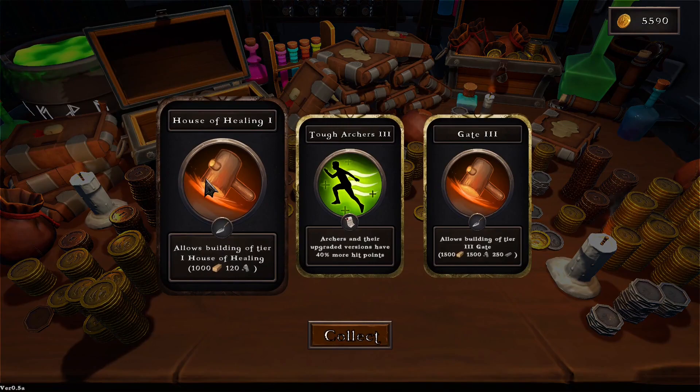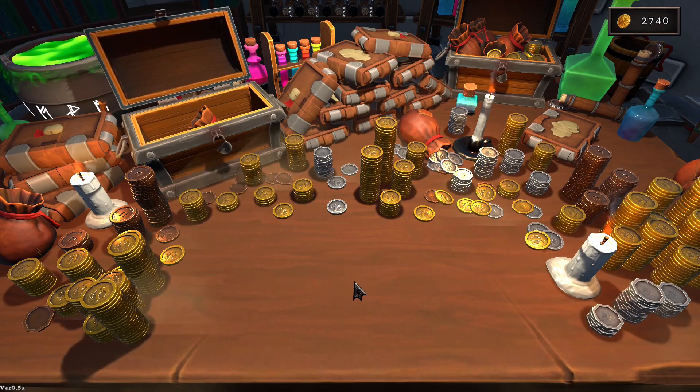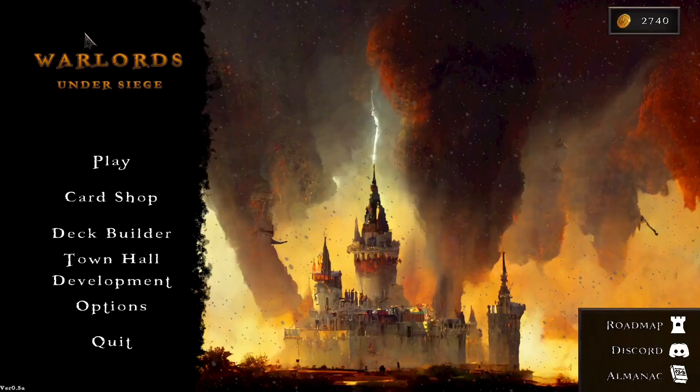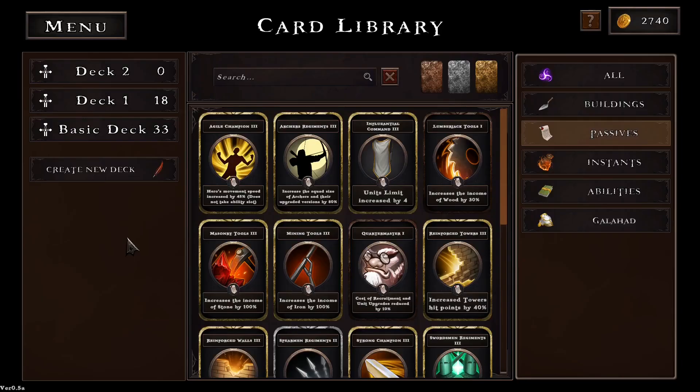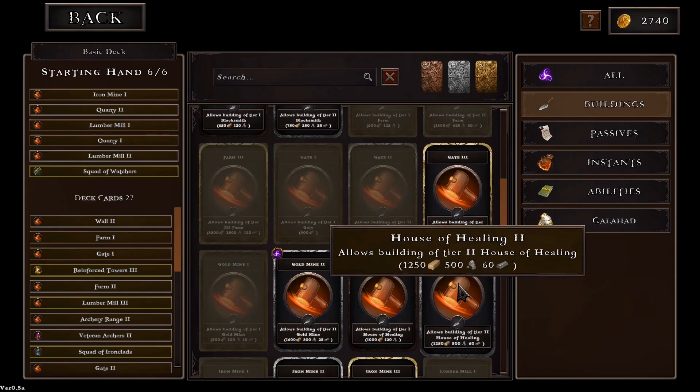So house of healing - interesting. Tough archers. Gate level three. There's some new stuff as well. House of healing, gold mine two, stomp - interesting. I'm kind of tempted to put that house of healing in just because I have no idea what it does, so it'd be kind of cool. Let's do that. Ballista towers are in, the gate, house of healing - let's put that in. We might want an iron mine as well. I'm not going to go too crazy with it.